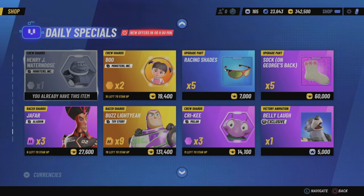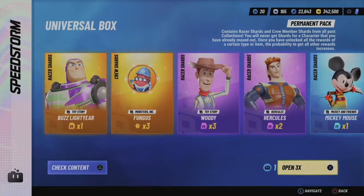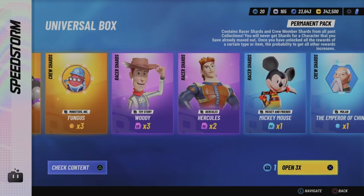As long as you keep checking every day you will get shards, and they do add up. For example, my Elizabeth Swan is now five stars — after two or three seasons of grinding and buying her shards in the shop, I got her to five stars, so it is very possible.